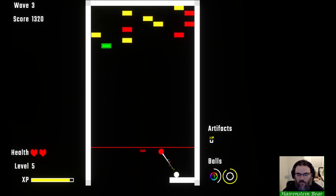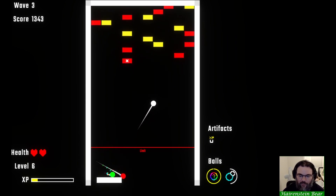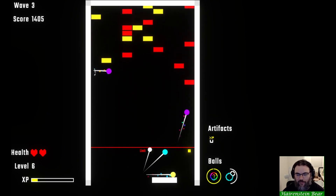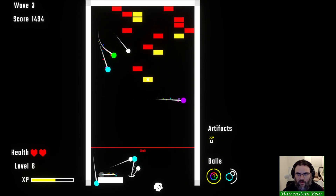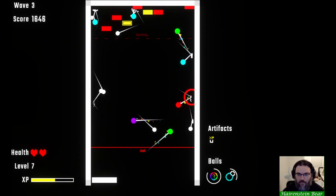You don't lose when you lose balls - you lose health if the bricks fall below that limit line that you see on the screen. As soon as that happens, that's when you begin to lose health. Our health is down here on the bottom left. Let's go with the splitting ball - splitting ball is pretty damn good because it splits and you can get a ton of orbs going. All right, I don't remember what the purple one does. Getting silly with it now - let's go ball cooldown, get more balls going on.